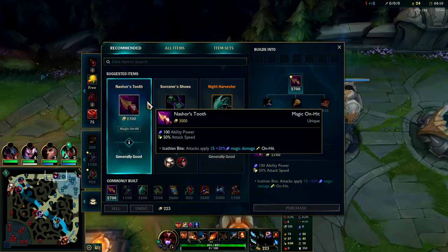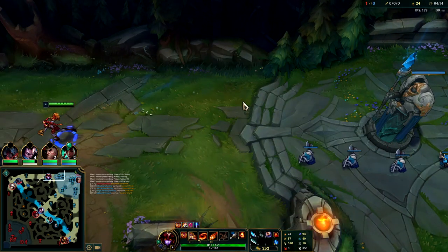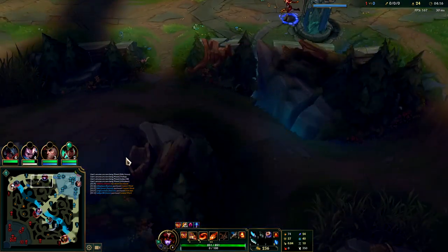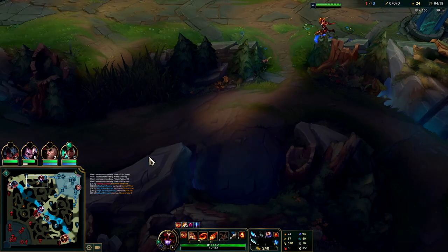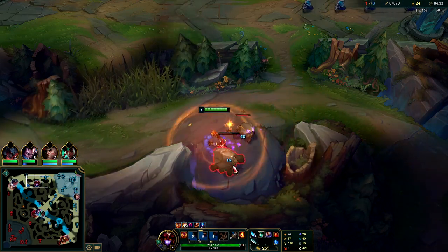If you can afford it, Sork shoes with Dark Seal is also a really good first back. Or if you can afford it, getting a full Recurve Bow is really, really good as well on Shyvana. You don't rush a mythic item — you generally go straight for Nashor's Tooth. Nashor's is really, really good for her when you get in fights, and it gives you the auto attack Q reset.